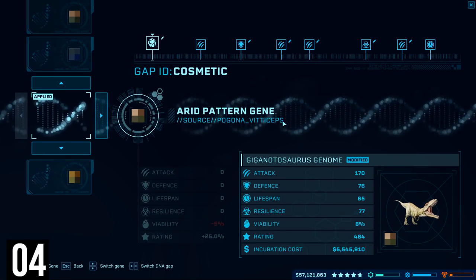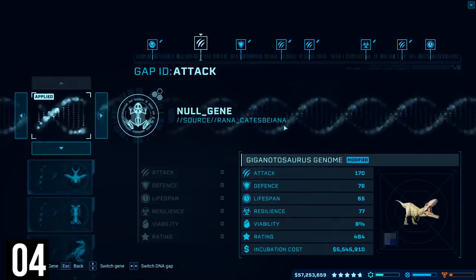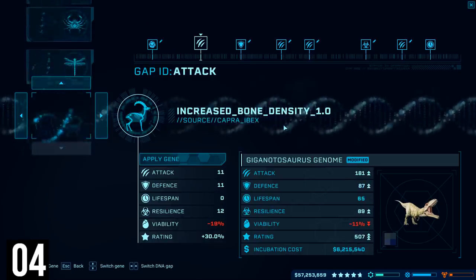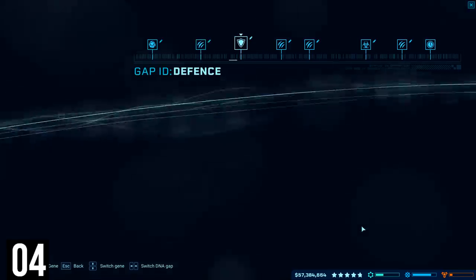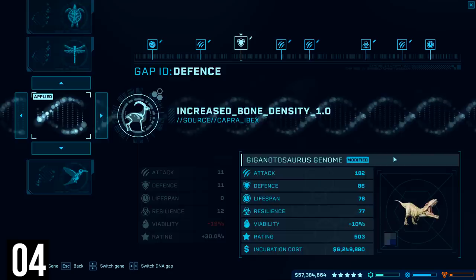Don't worry about the genetic system too much early on — it should be a low priority for research unless needed for a mission, and it's more important to just have some happy dinosaurs. In the late game it can become very powerful, so feel free to catch up, but until you have good hatchery upgrades it's difficult to really utilise it anyway. Other than skins — definitely always have fun with the skins.